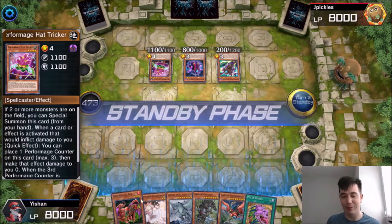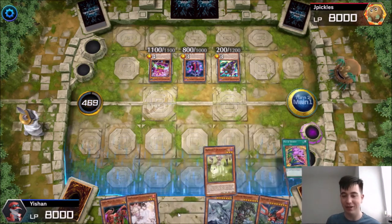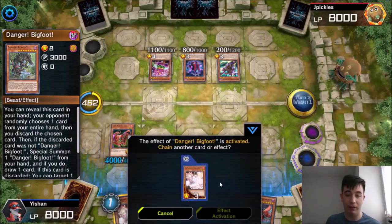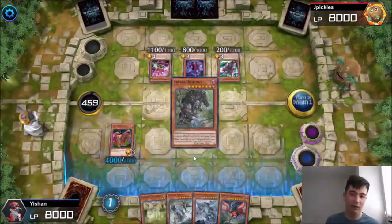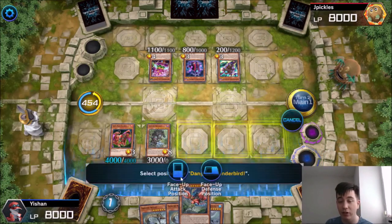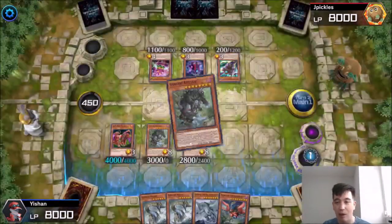There's our good friend Pot of Desires — Gren Maju's best friend. We use Pot of Desires, drawing into Danger Bigfoot. I normal summon Gren Maju, then activate Danger Bigfoot — opponent discards Danger Jackalope. That means we get to summon a Danger from our deck for free, which is a free level-8. I'm going to special summon another Bigfoot from the deck. Now we can make a Rank 8 Xyz. There are so many different Rank 8s you can make — honestly this is basically already game.